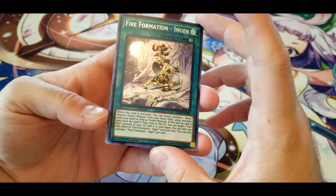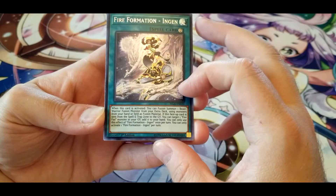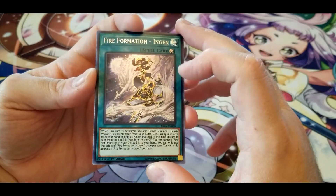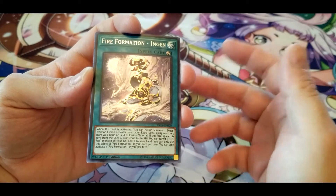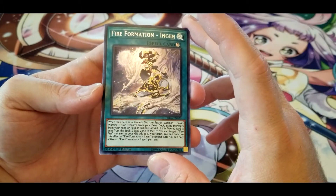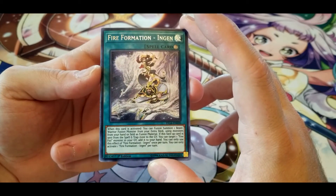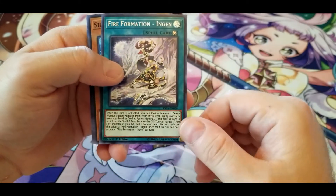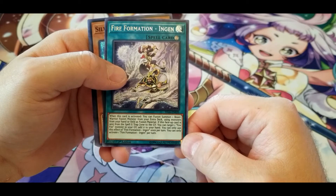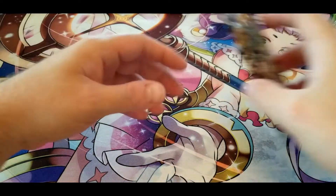Fire Formation — Ingen: when this card is activated, you can fusion summon one Beast Warrior fusion monster from your extra deck using monsters from your hand or field as fusion material. I can't say no to things that give you the Polymerization effect — if you want to run fusion you need Polymerization, you can only have three copies, so anything that gives that effect plus other stuff is always nice. If this face-up card is sent from the spell and trap zone to the graveyard, you can target one Fire Fist monster in your graveyard and add it to your hand — once per turn. Free Polymerization effect on top of graveyard recursion.